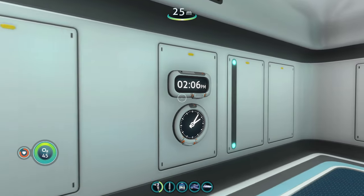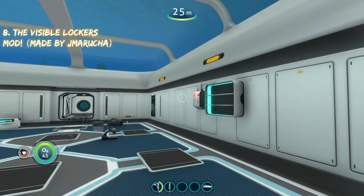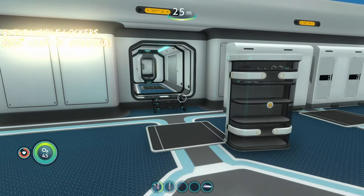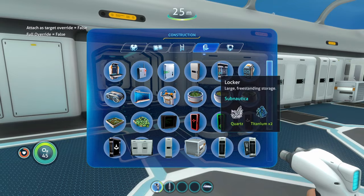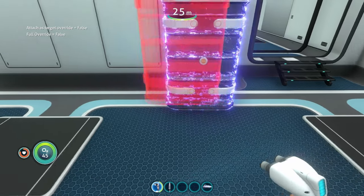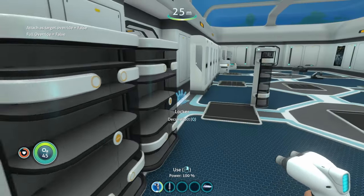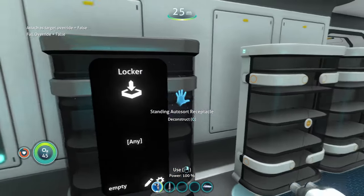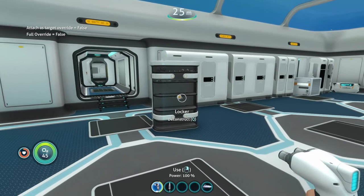Coming in at number eight is the visible locker mod. Another simple mod — what it does is give you the ability to see into your locker. It only works with the large locker, the base game locker that looks sort of black with glass you can see through. If you have a modded locker it won't work, but with the base game locker, whenever you put stuff in it you will be able to see it on the shelves.